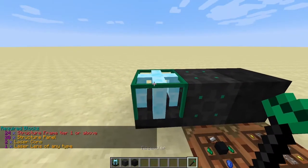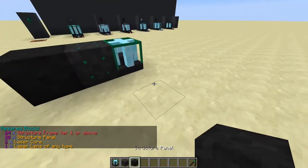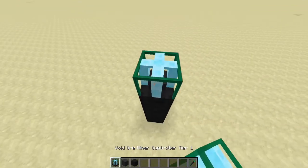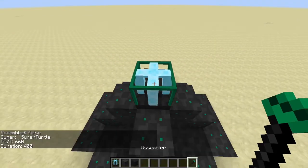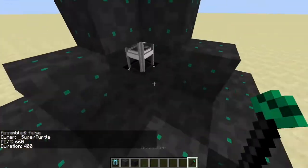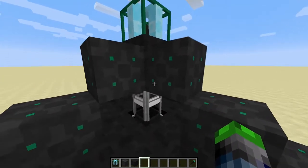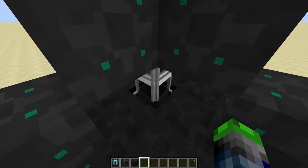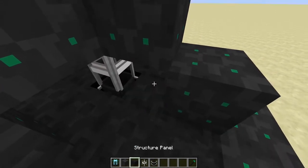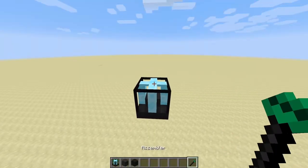A very easy way to tell how many materials you'll need is by left-clicking the void ore miner — it will tell you the required blocks. If you right-click the void ore miner with the assembler in your hand it will automatically build it for you. In survival mode it will take items out of your inventory and build them one by one. You'll also need a clear laser lens and a laser core.